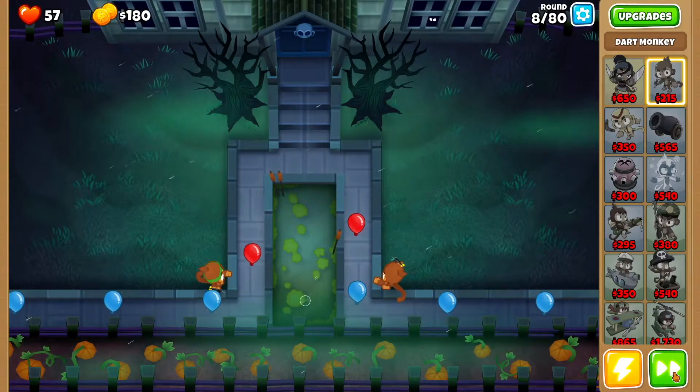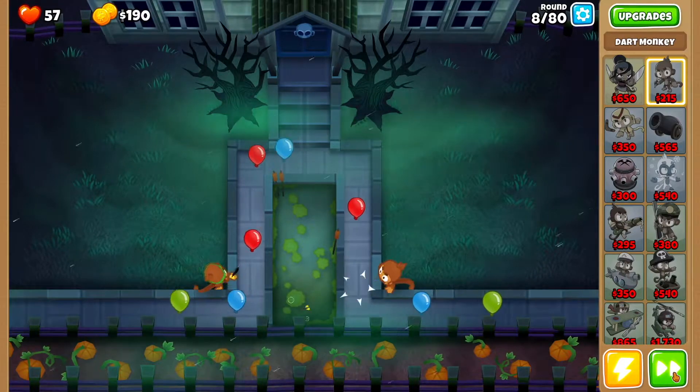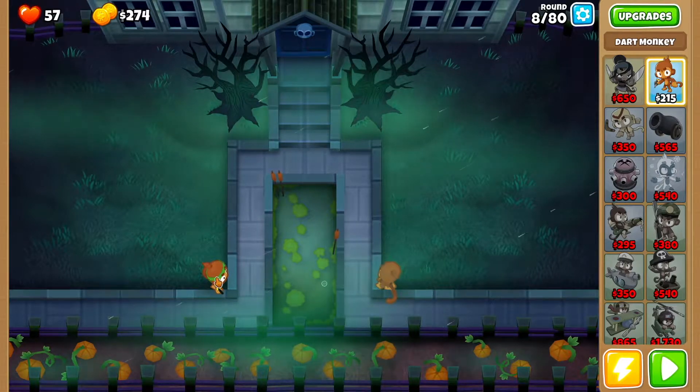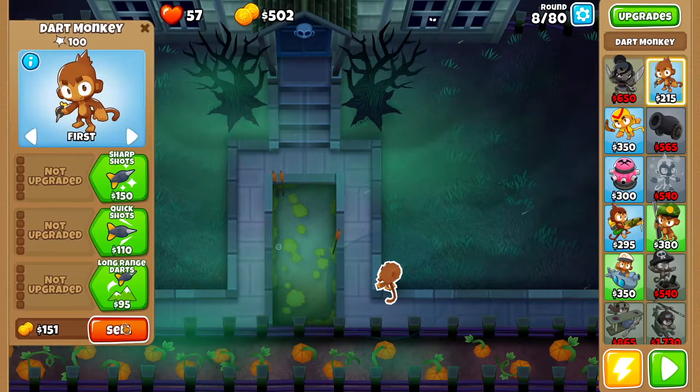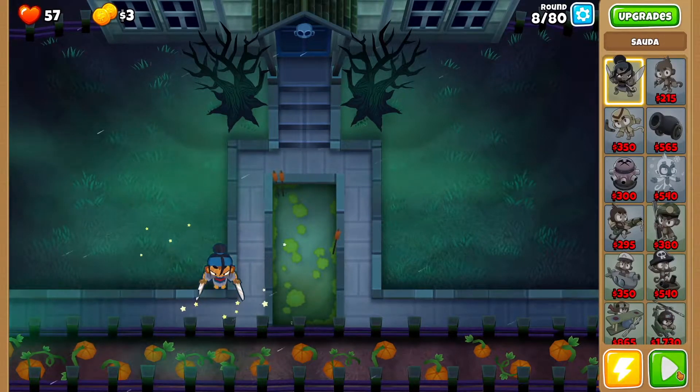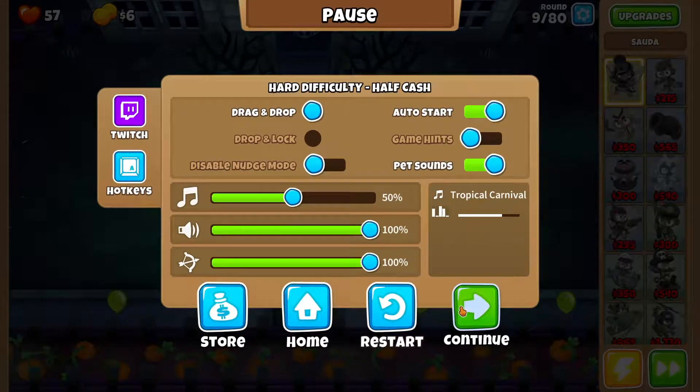By round 8 you want to make sure you have auto start turned off as well. You're going to want to make sure you have at least 271 cash — I have 274 so we're good. We're going to sell both dart monkeys and drop Soda right over here. Speed things up, turn on auto start, and we should be good to go.